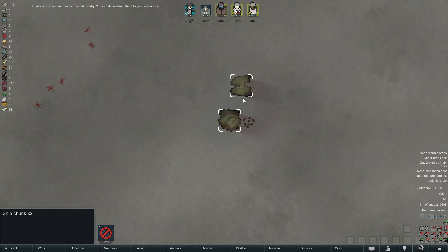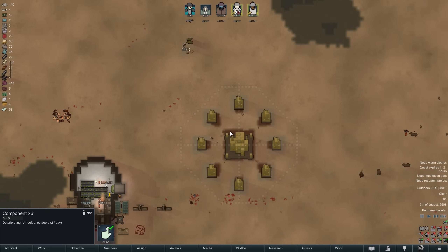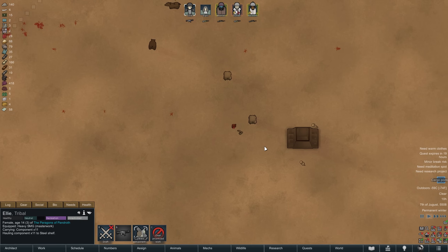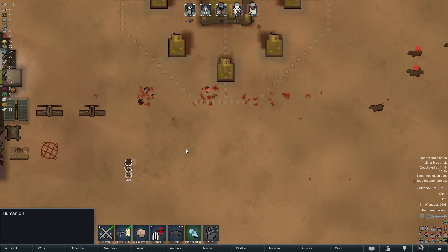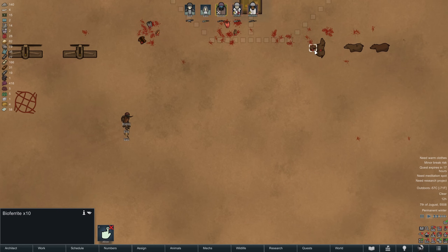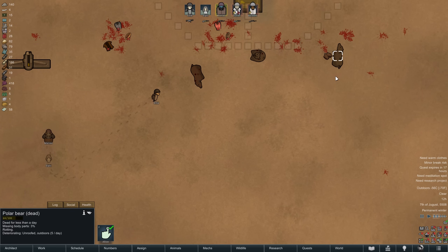Early the next morning Randy sent some goodies our way — two chunks of spacecraft which we are promptly going to deconstruct with Ellie. A single one already yields six components — obviously a fantastic boost to our small economy. In total, eleven components are gathered. But the Shamblers are also drawing closer, and with cargo parts full of meat dropping down right next to them, we have no other choice. Let us assemble what little combat power we have — in this case just Maniac and the children. As soon as they land the first shot the shambling polar bears move in. They are not too difficult to take out, though admittedly Maniac is a pretty good shooter using a legendary sniper rifle. The first dead Shambling polar bear drops some Bioferrite — a new, very useful material added by the Anomaly DLC.